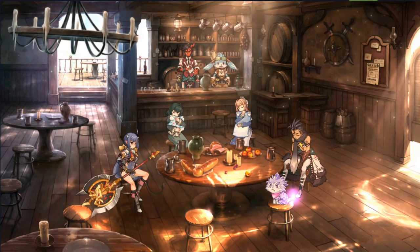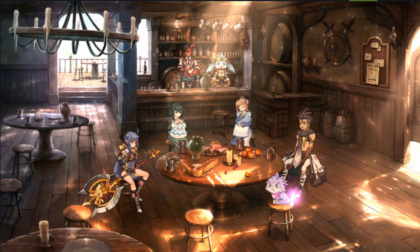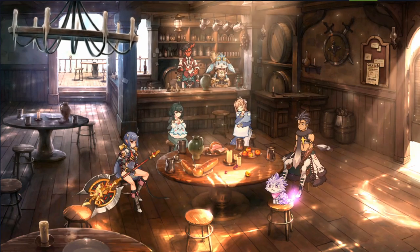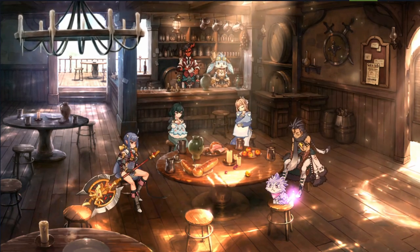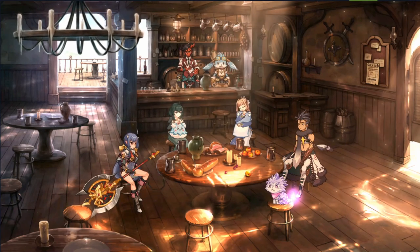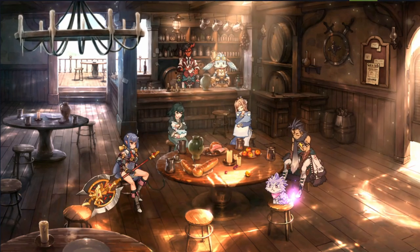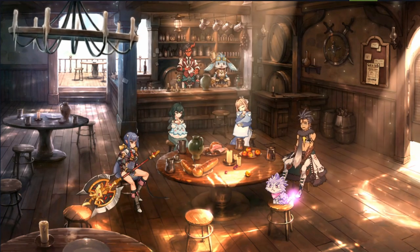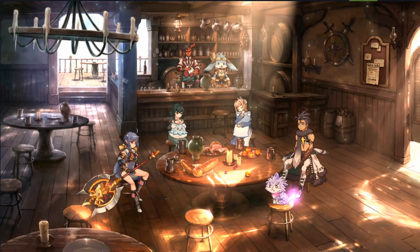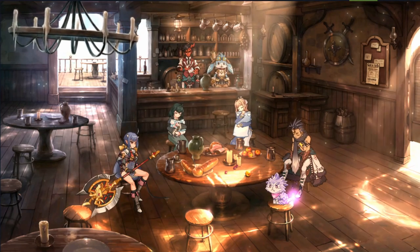Hey guys, welcome to the channel. I'm the Shotgun Shogun and this is another episode of the Training Grounds. A lot of people are worried about the upcoming evasion units and the shift to an evasion meta. You have units like MRSA, Arbiter Violet, Moonlight Violet, Selene, and Fat Cat coming into play. Moonlight, Dreamblade, Arbiter, and Vildred are all problematic, so I wanted to give you guys a couple of tips about how to counter the evasion meta.